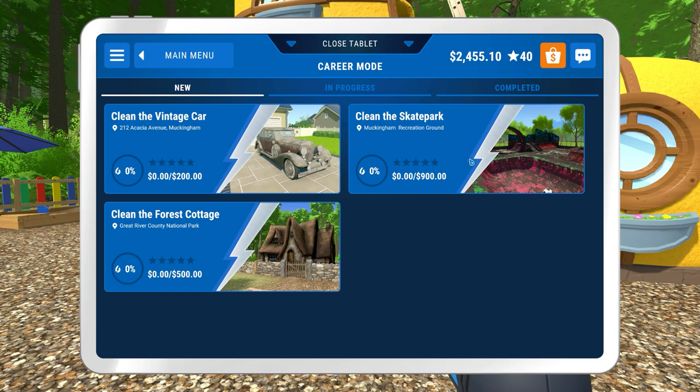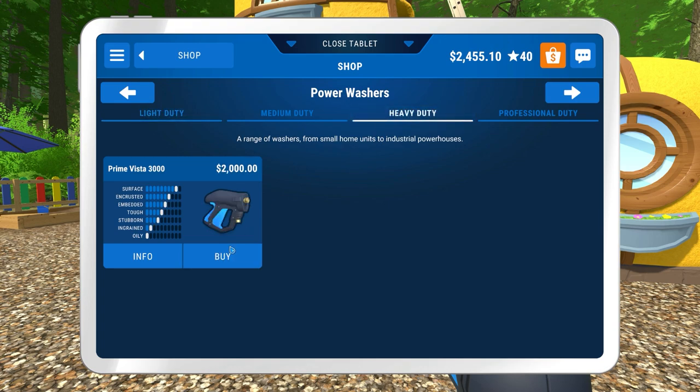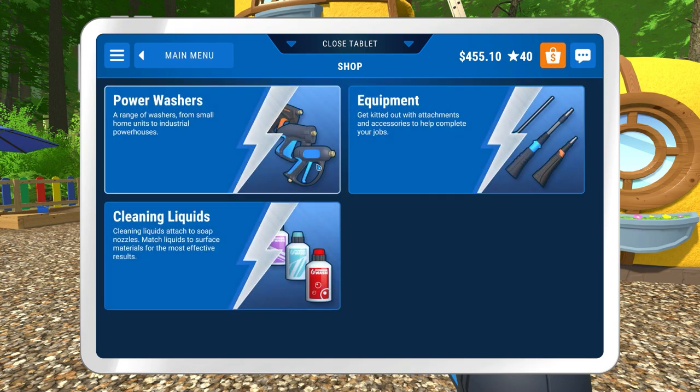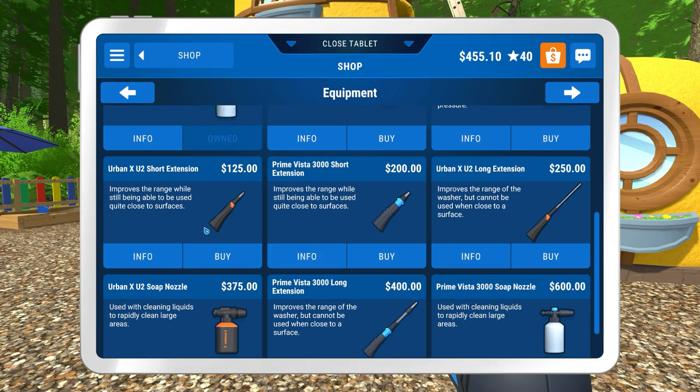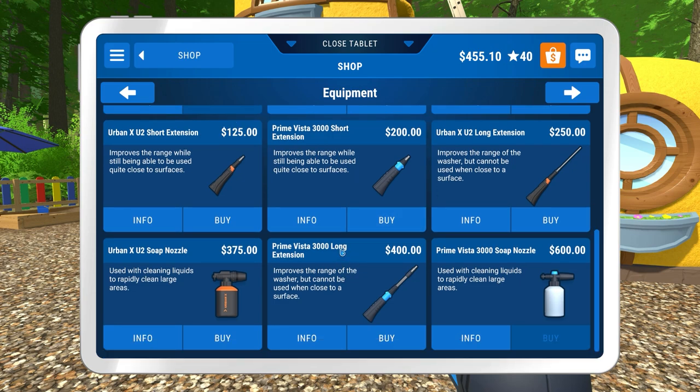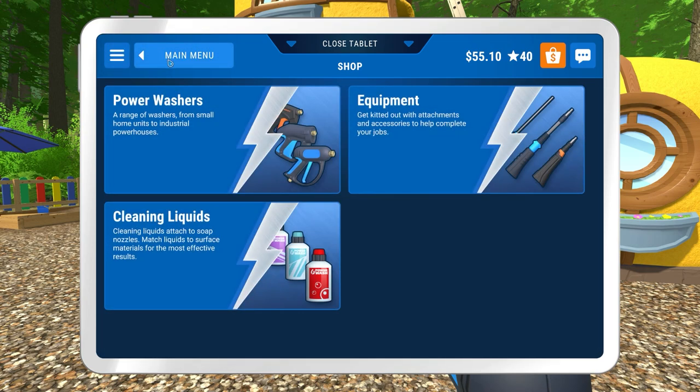I think we'll treat ourselves to the heavy duty Prime Vista 3000. There's no professional duty one by the way, so we've got the most expensive heavy duty one we can get. We're going to go through and buy anything to do with the Prime Vista 3000. We've got the long extension and the short extension - I'm going to pick the long extension as it's the one we use the most. And yeah, I think we'll leave it there for now.